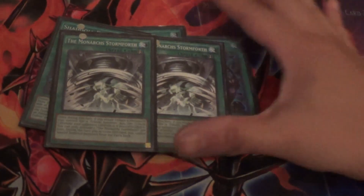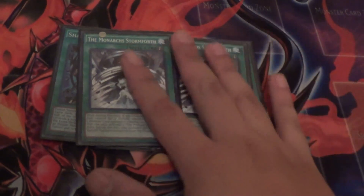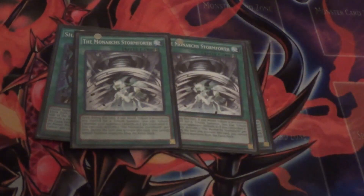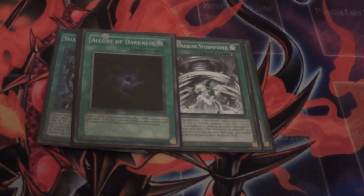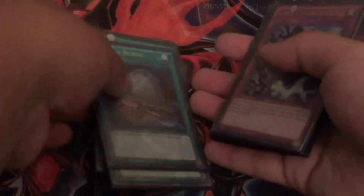Two copies of Monarch's Stormforth. You can Stormforth their Winda and their Construct, and their Shaddoll Monsters if they have them. Not only do they get their effect, but you have Vanity's Fiend and Kuraz on the board to tribute their monster. This card is very very good in the mirror match right now. For the one-ofs: one Allure of Darkness, because literally all the monsters in this deck are dark, and one Foolish Burial, because you can mill any Shaddoll Monster and you get their effect.